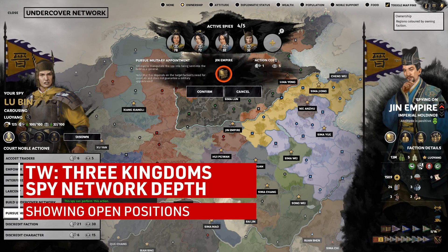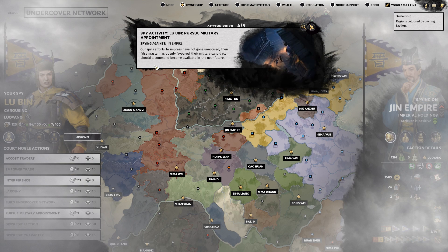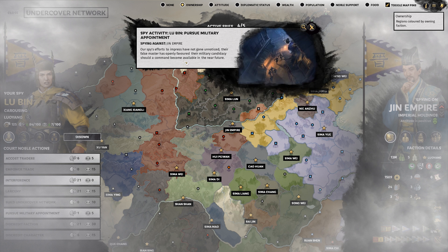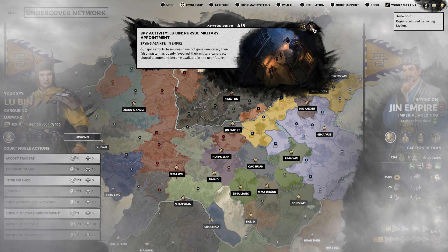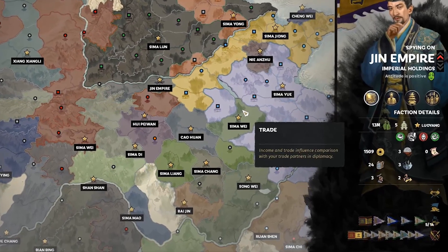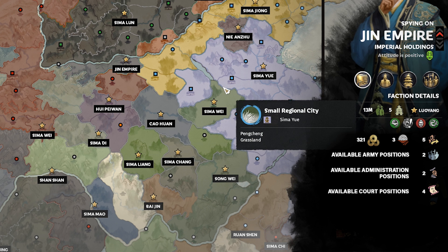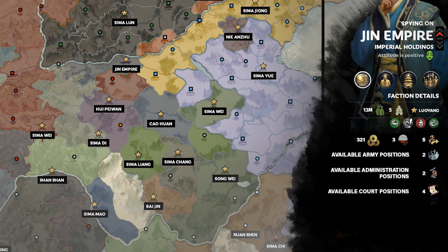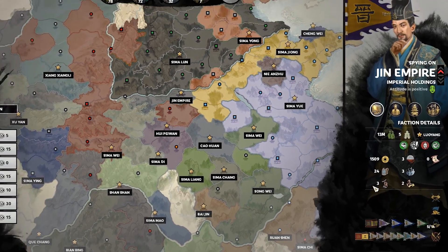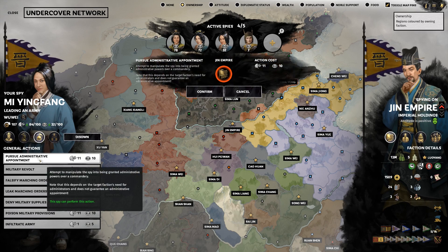One of my biggest complaints about a spy is pursuing an army or administration position only to get the 'if an opportunity opens up you'll get the job' response. It is infuriating to pursue a position and never get it, especially without any sort of percentage chance displayed anywhere on the odds. How do you solve this? Once you've established the spy network in an enemy faction, you get a UI breakdown of open army positions, open admin slots, or even open court slots on the right hand side. This would be a quick and easy way to determine whether your spy could get into one of these positions. If there aren't any positions open, you can choose to hang around and wait for an opening, or just recall them and move on to the next faction, instead of having your spy uselessly going after a position you don't know if he or she will ever get.